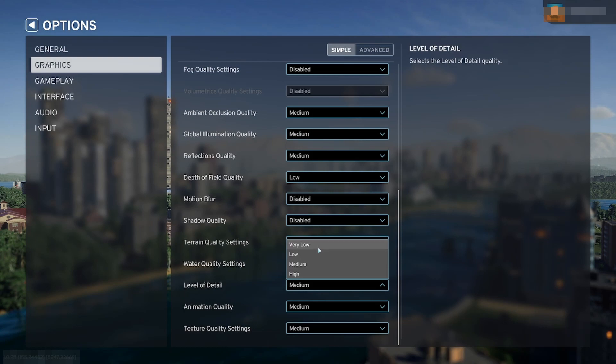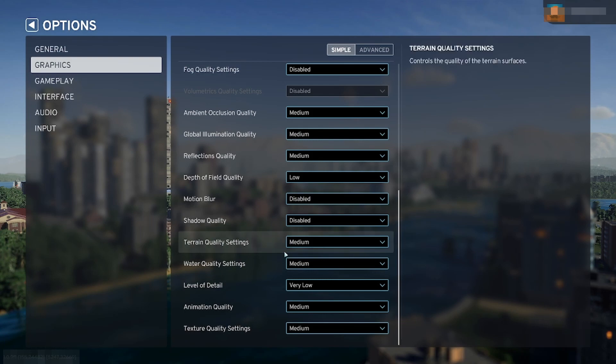Level of detail — set it very low. It seems like we're making drastic changes here, but really not. If you want to play the game and you're having trouble, change a bunch of this up. Later on, as they patch things, you can always change the settings back. But this gets you rocking and rolling right in the game.